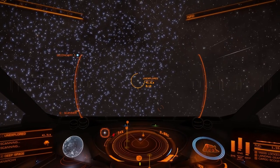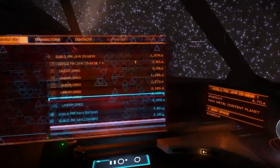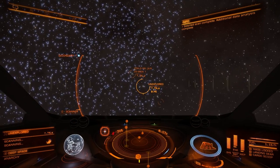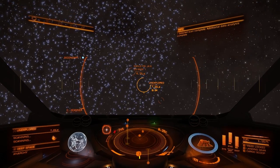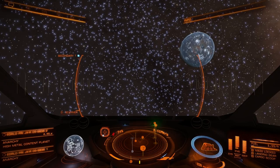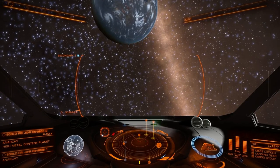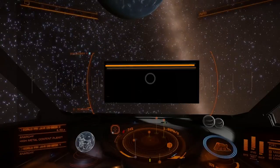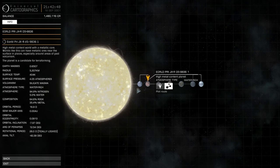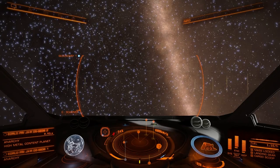Let's see what's up with this planet and its companion. We can take a closer look — that would be quite a nice sky for this planet. Let's see whether it's got what we are looking for. Planet is a candidate for terraforming, and so is its companion. I'm not going to do the rest of these — I've got a long trip ahead of me. So let's continue on from here.